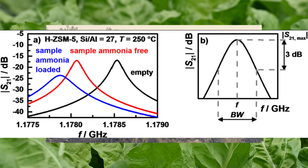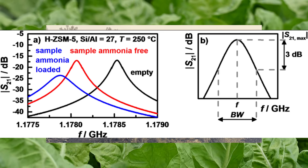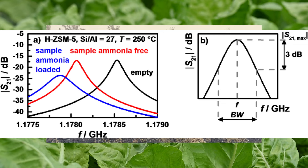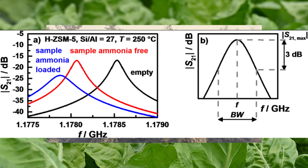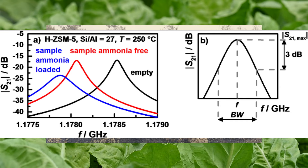Ammonia has a resonance frequency of between 1.1775 and 1.178 GHz. Humans can hear sounds between 20 and 20,000 Hz, or roughly 0.02 and 20 kHz. Which means that although at the low end, it is certainly within the hearing range of humans, and this could be what we're hearing from Nirnroot.